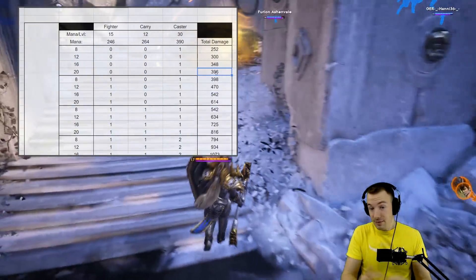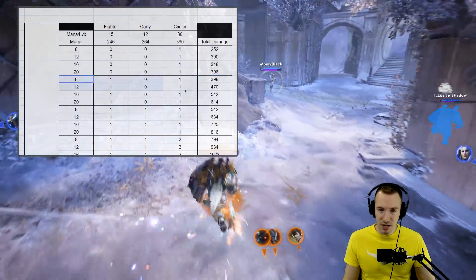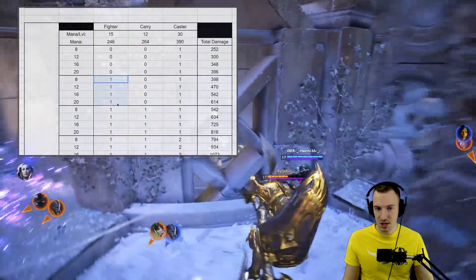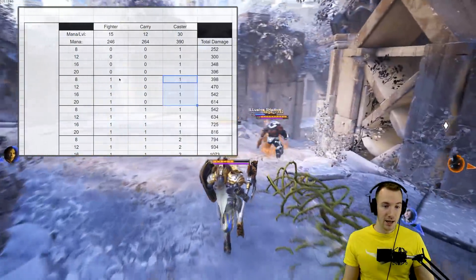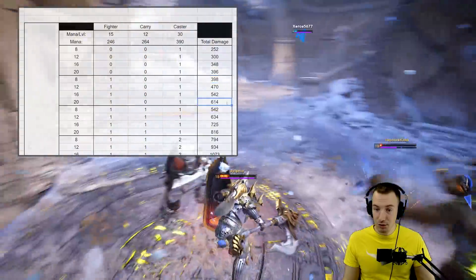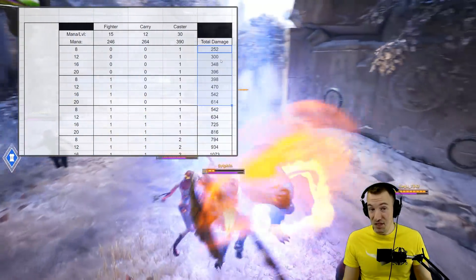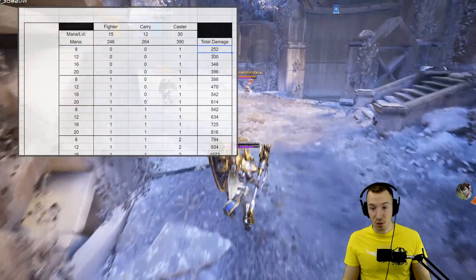For example, in this scenario the enemy heroes are average hero level 8 and we're using it on one caster — dealing 252 to 396 ability damage and removing that same amount of mana. In this scenario we use it against a caster and a fighter, perhaps the enemy jungler comes in to gank you and you use Riot Sapper on the enemy mid laner and fighter, dealing 398 to 614 damage and mana removed.